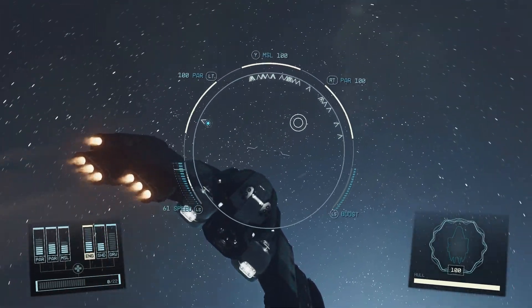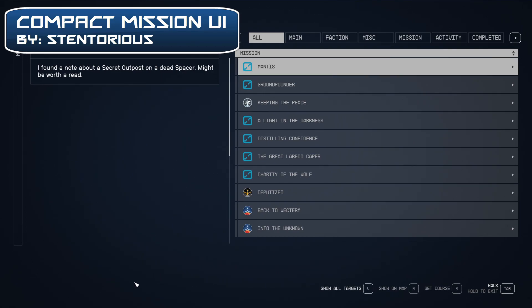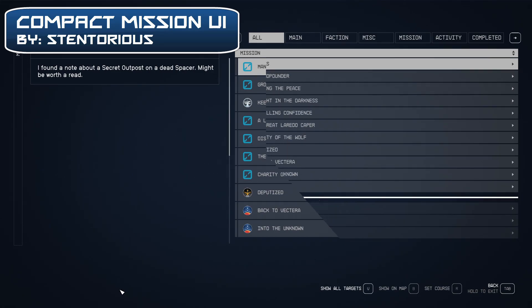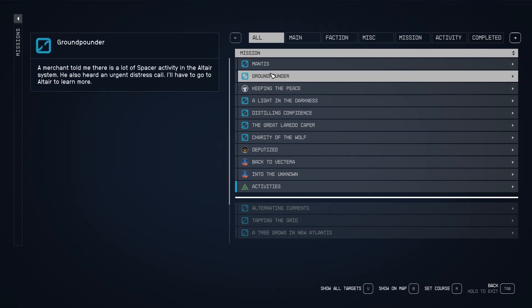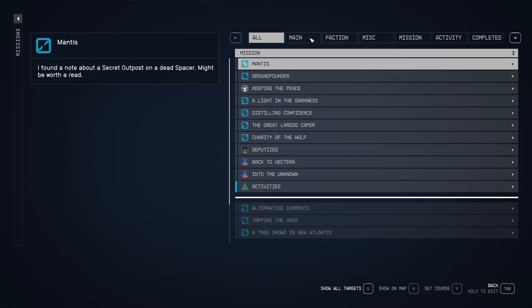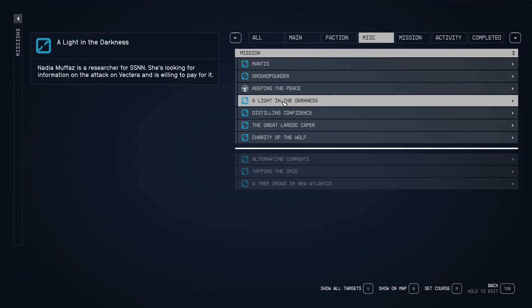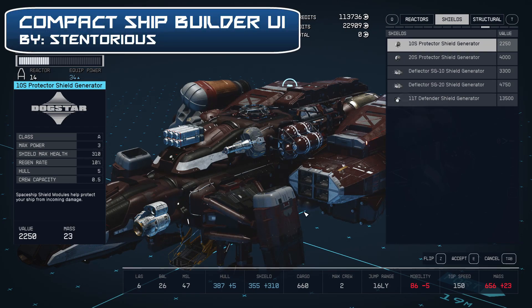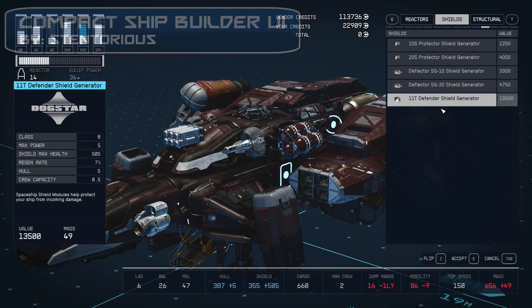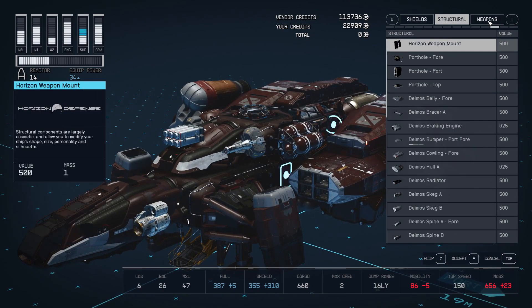Next, we have some menu improvements: Compact Missions UI and Compact Shipbuilding UI. Those mods are fairly simple — they make those two menus a bit more compact, so you can see much more entries and parts at the same time, and navigate the menus with more ease. Simple stuff, but certainly an improvement and better than what we get by default. Those two mods are fully compatible with Star UI, if you are worried about that.